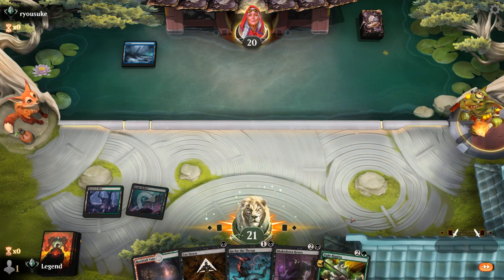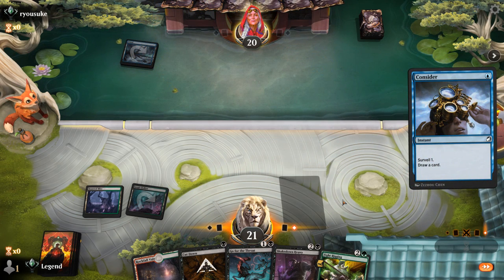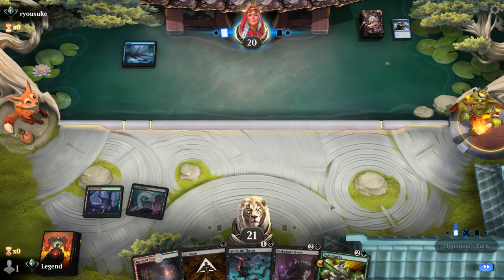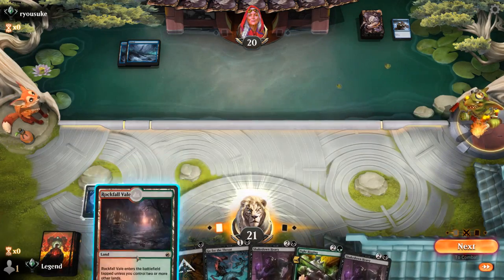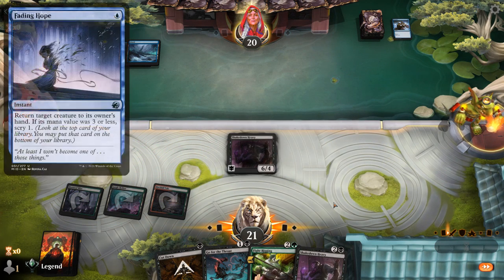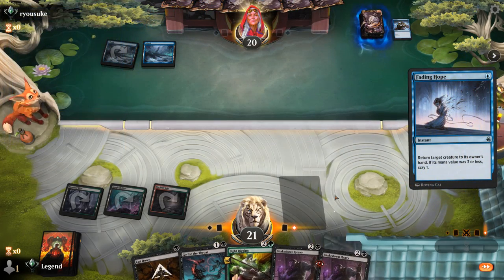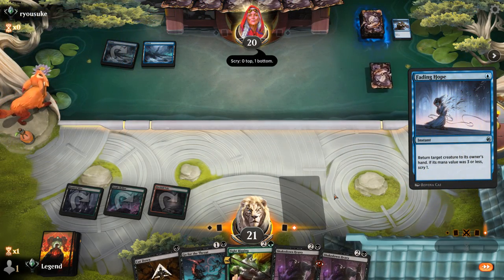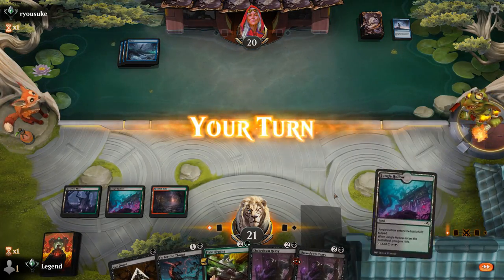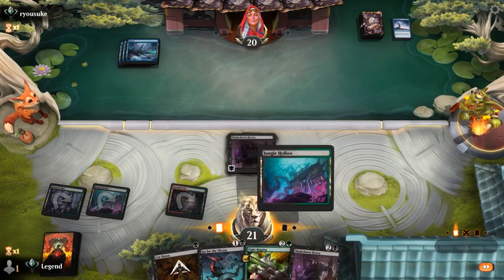Turn one Island does not bode well for our spells resolving. Do I try and resolve Fight Rigging or Shakedown Heavy? That answers the question — Heavy resolves. Opponent might have a Fading Hope to bounce it, however. And yep, there it is. They might be packing three-mana counterspells. Fight Rigging still resolves.